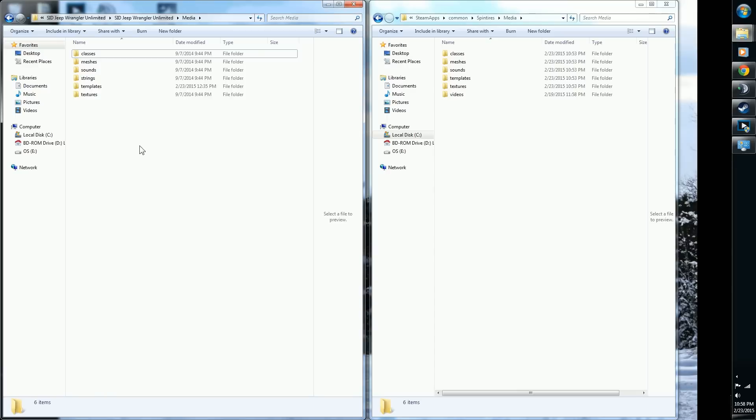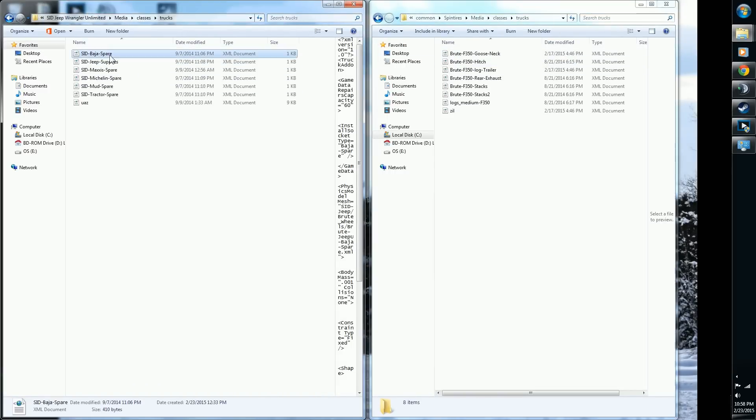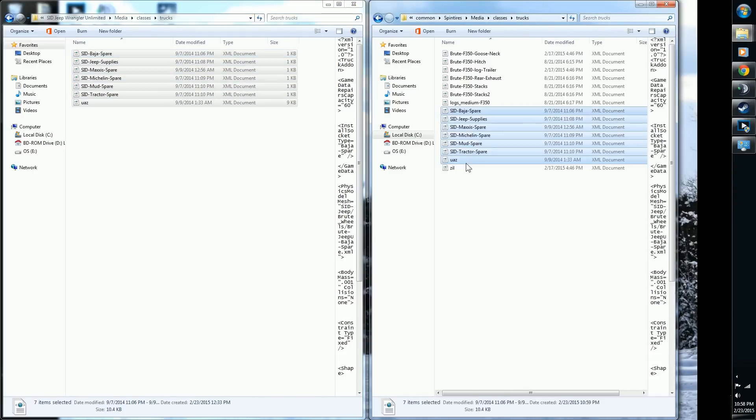So instead: Ctrl+A to highlight all, Ctrl+C to copy, Ctrl+V to paste where it belongs — you'll thank yourself later. Now you'll notice a lot of these folders are matching. Go into Classes inside the mod, then Classes inside the game's Spintires media folder — you'll see similarities. Don't just Ctrl+V on top; go further in. Now you're in Trucks inside both folders. Do Ctrl+A, Ctrl+C, then Ctrl+V to paste.